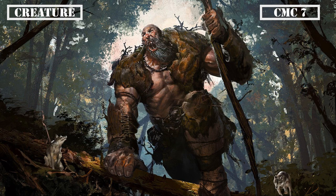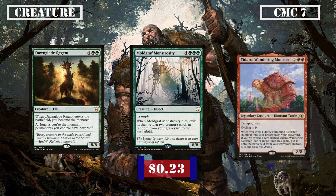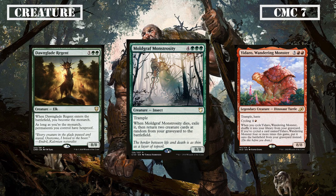Finally, arriving to the biggest members of this slot, we have Dawnglare Regent, Moldgraf Monstrosity, and Ydris, Wandering Monster. Dawnglare Regent is an 8/8 that gives us Monarch when it ETBs and grants all our permanents hexproof so long as we are the Monarch, giving us some card draw and protection along with a huge statline. Moldgraf Monstrosity is another 8/8 with Trample and the ability to exile itself when it dies to return two of our creatures from the grave back to the field, making it a potent piece of reanimation to bring back our previously dealt with threats. Ydris is yet another 8/8 Trampler with haste that can be cycled for 1 and a red and spins itself back into the deck when cycled, coming back into play instead if it's the fourth time that it's being cycled, allowing us to cycle it away for land and ramp in the early game and to use as a big body to swing in the latter half of the game.